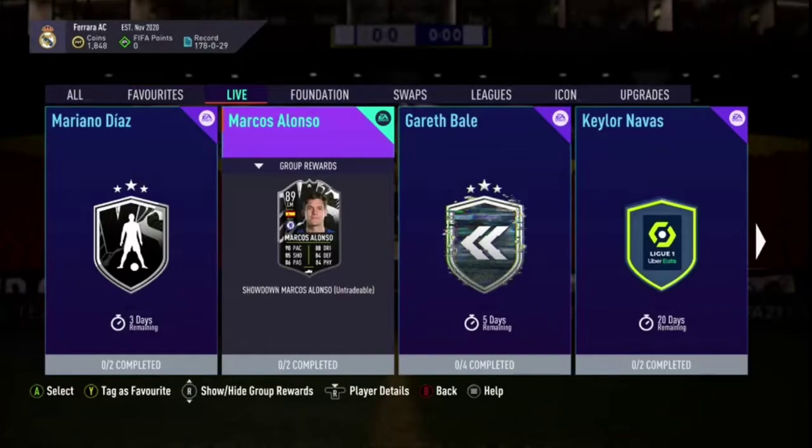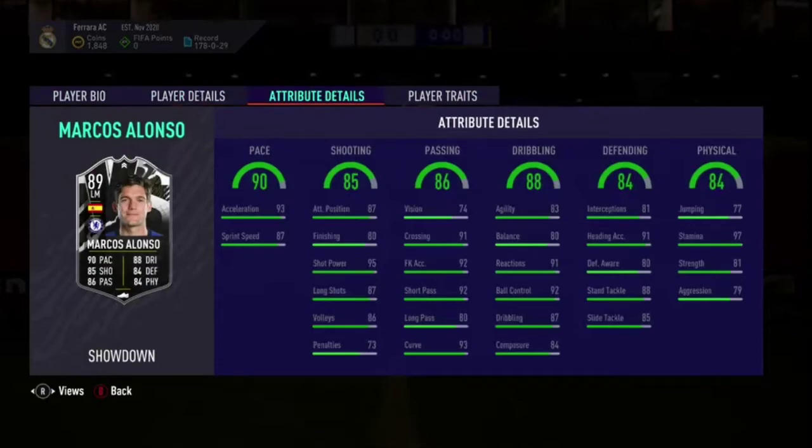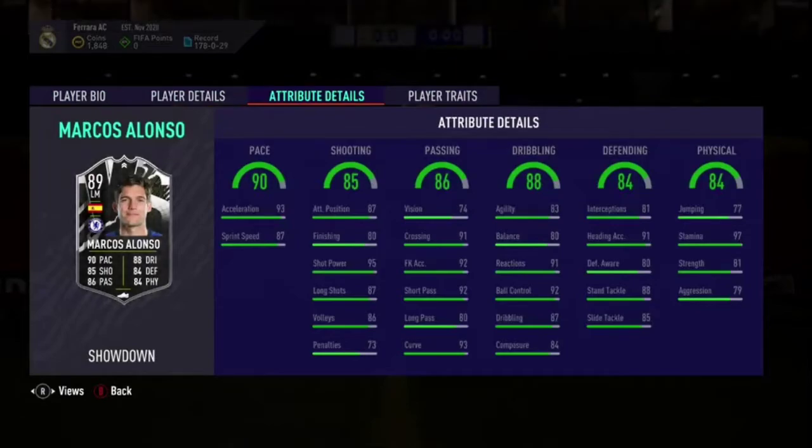Alonso is a left mid, not a left back. He's literally all green stats. The pace is decent, the dribbling is alright, and the rest of the stats are 85, 86, 84. It's not a bad card but for left mid, not sure how you're fitting him into your game.